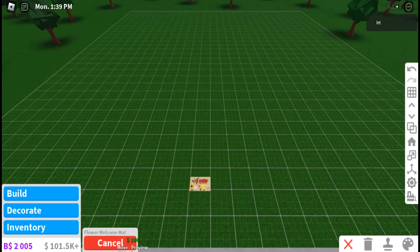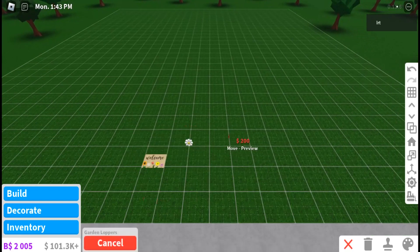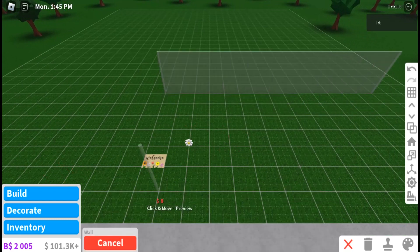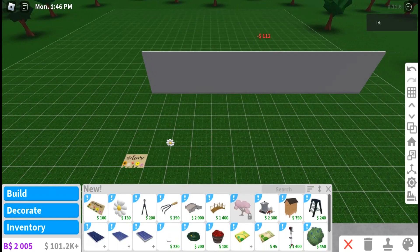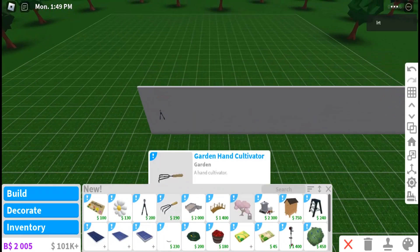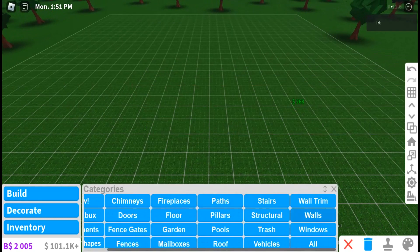Oh my gosh, there are so many new items! There's this welcome mat and spring items — oh my gosh, flower pillow, garden loopers — I don't know how to say that, sorry. Let me just do the walls first.